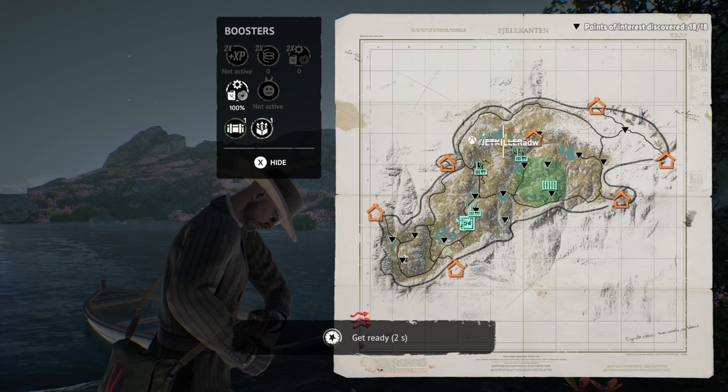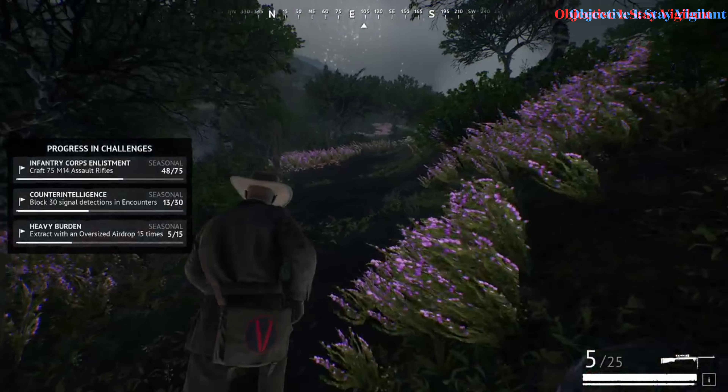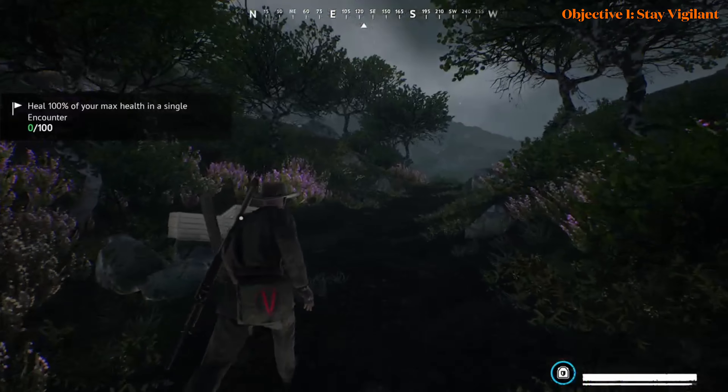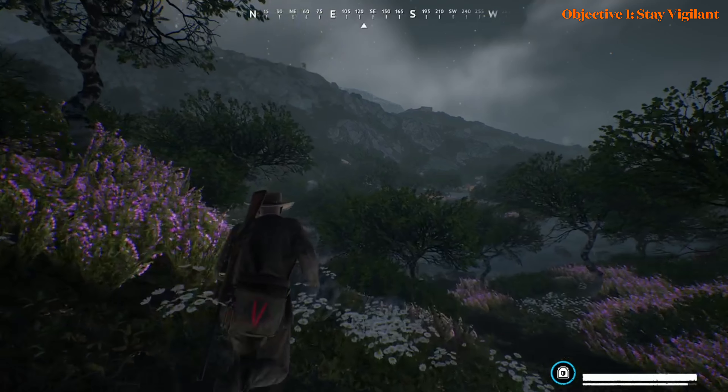So obviously the first encounter is on field content, and once again I have an M82. What is there to do? Well, the container is up there on the hill — but do you know what else is on the hill? A person.